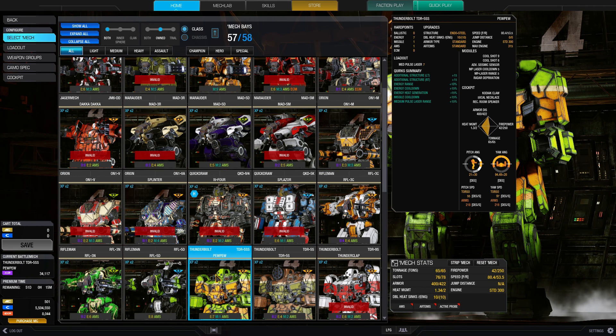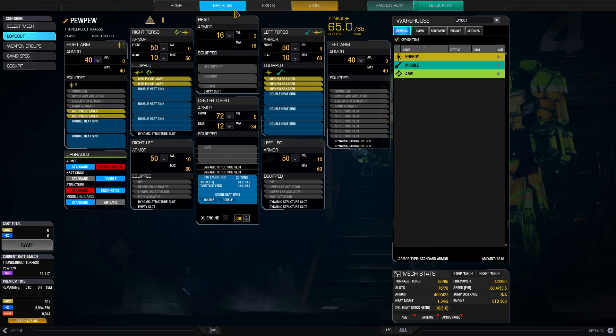On top of that it has some nice little structure quirks as well. So let's have a quick look at what I put into this build. We have 7 medium pulse lasers — 5 in the torso, 2 in the arms. It's a pretty simple, straightforward medium pulse laser build. We try to squeeze everything out of our quirks that we can.